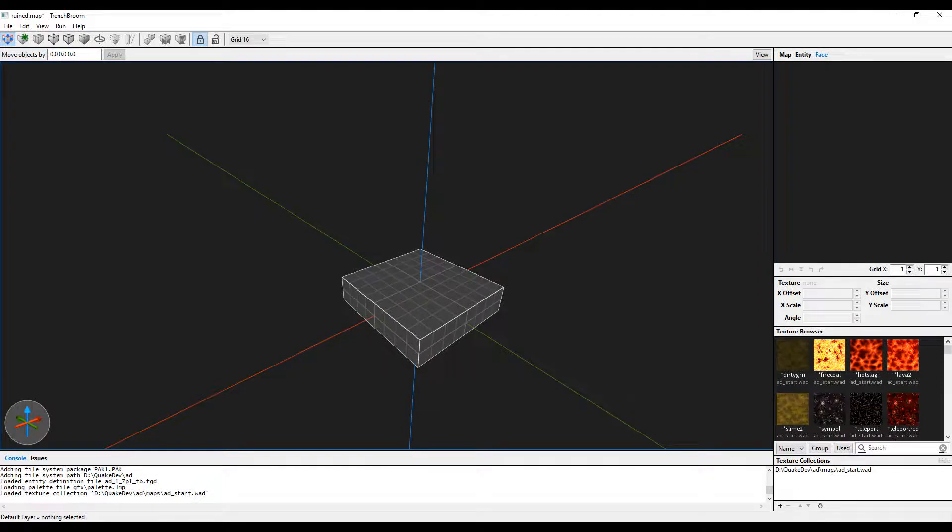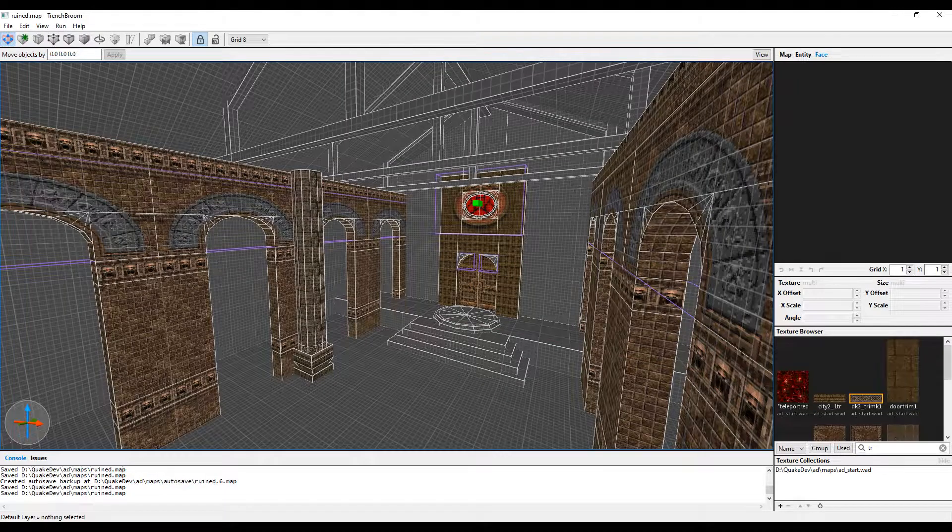Hey, and welcome to this technical breakdown of my level, Trials of the Insane. The restrictions for this level was to keep it at 1024 x 3 units, which is an evenly sized box. I had two ideas from the beginning: I could make a squiggly map with floors built vertically like a typical corridor shooter, or I could make an arena. Both are used frequently in the main game.